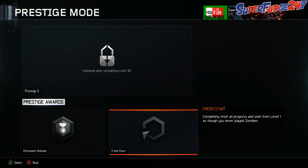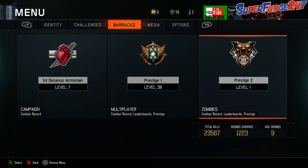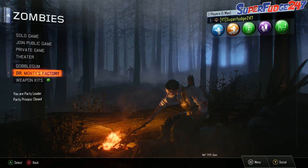Fresh start: completely reset all progress and start from level 1, as though you never played zombies. That's cool that you can do that, but let's not go ahead and do it. Anyways, we've got a cool new emblem, which is absolutely awesome.